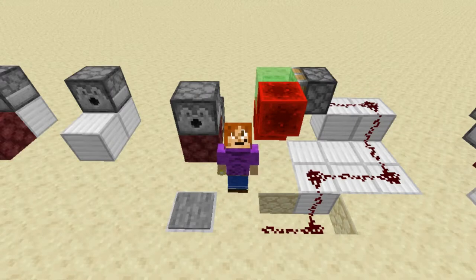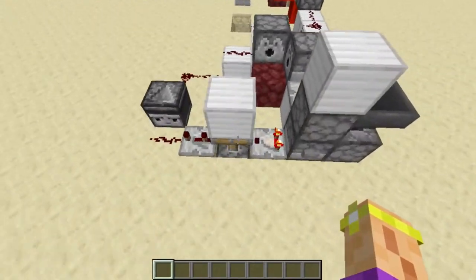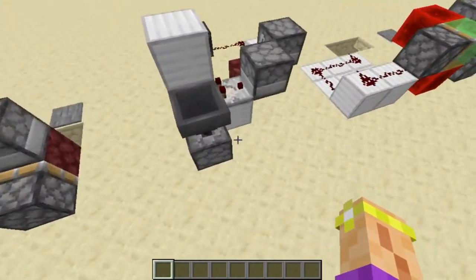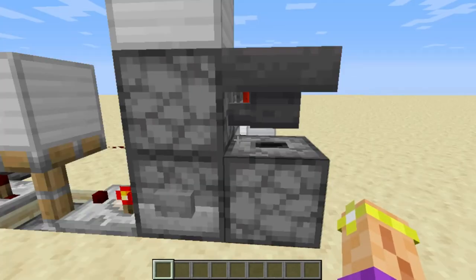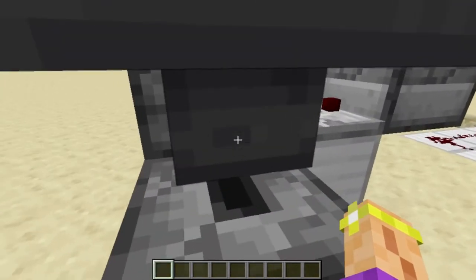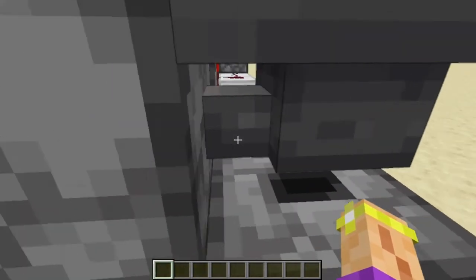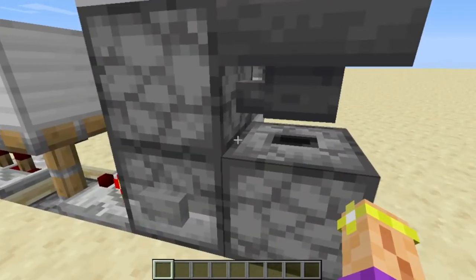You can take this concept and rebuild it however you want so it doesn't look bad — I just left everything the way it is for educational purposes. Moving on, this next one is the flip-flop lighter and this one is easily the most complicated one here. So I actually started by building a hopper dropper T flip-flop. If you don't know how to build one of those, Mumbo Jumbo has a great video on that and I'll link it in the description.